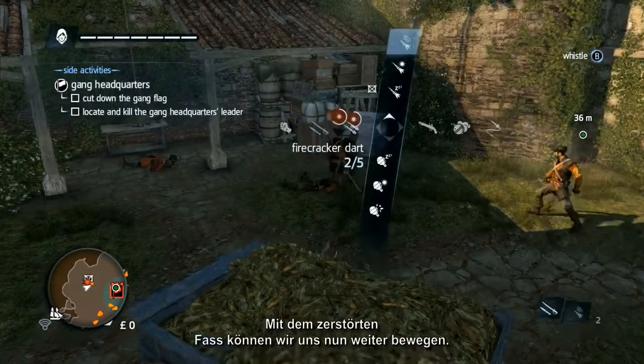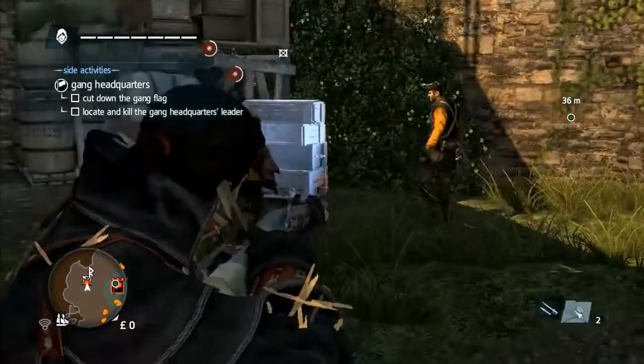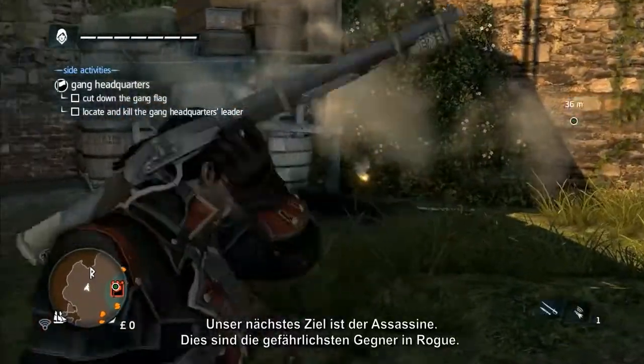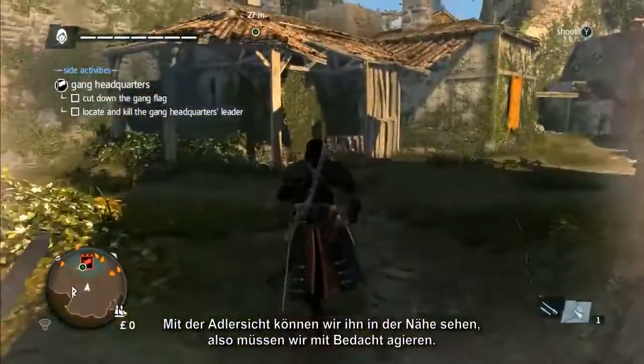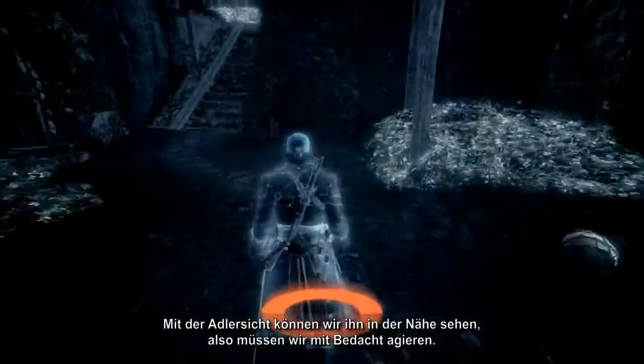With the poison barrels destroyed, let's move on. Our next target is the assassin. These are the most effective enemies in Rogue. Switching on Eagle Vision, we can see that he is nearby, so let's proceed with caution.